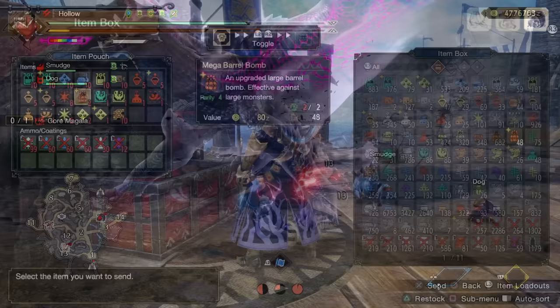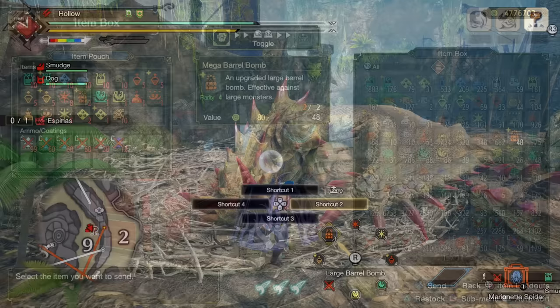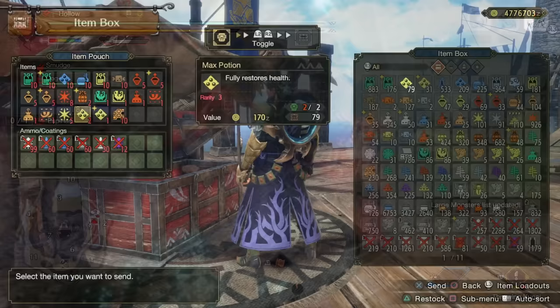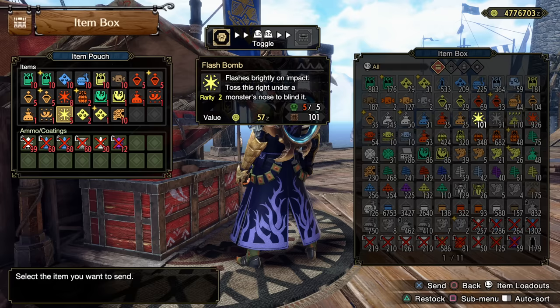If you bring tranq bombs and capture the monster, you might get better rewards and end the hunt quicker. Sometimes during a hunt the monster will go to sleep, and the first hit on a sleep wake-up does double damage — mega barrel bombs are great for that if you're not running a greatsword for the max wake-up hit. Max potions and ancient potions are also great since they fully restore health quickly and take less time to use. Utility like flash bombs can bring a monster out of the air. Make sure you have a loadout you bring every single time that benefits you.